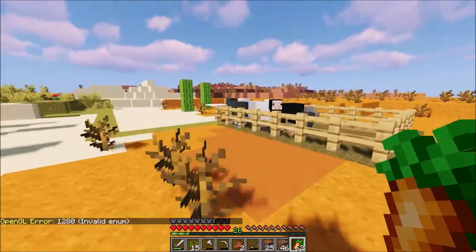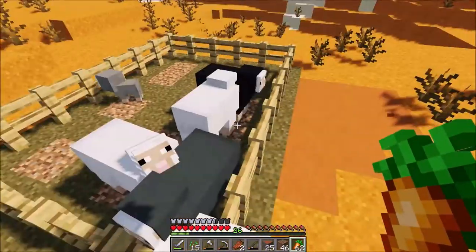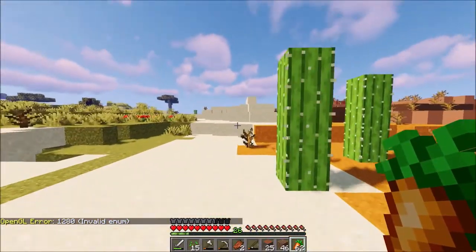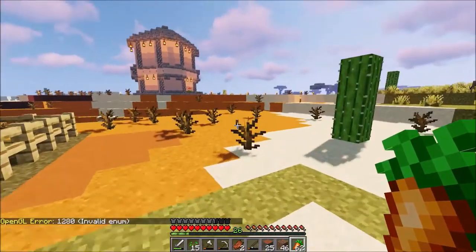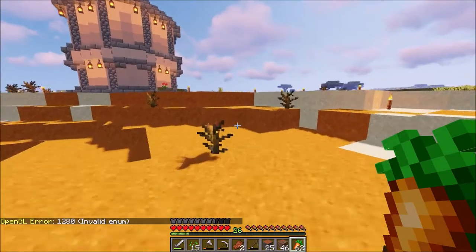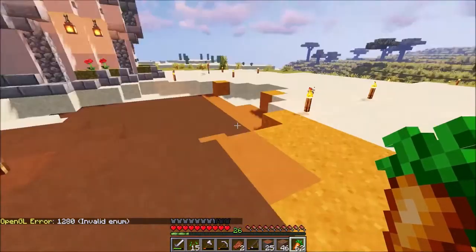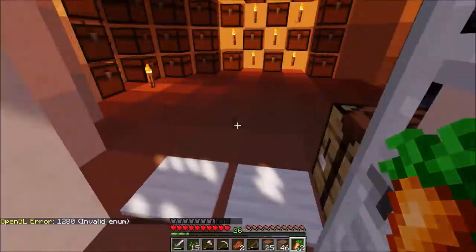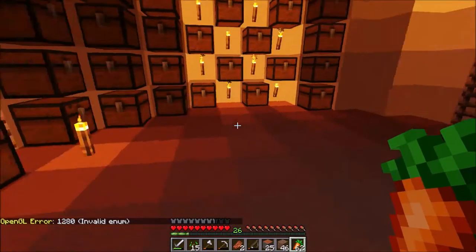Over here I got some sheep. I needed some food — I'm running out and I was struggling finding some, so I just got the sheep for now. I can use them for wool too. So inside my house, let's adventure in.